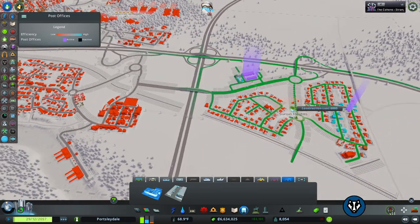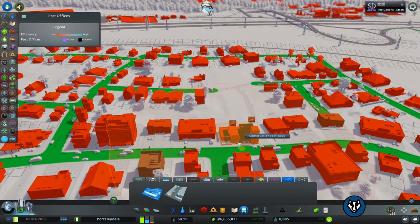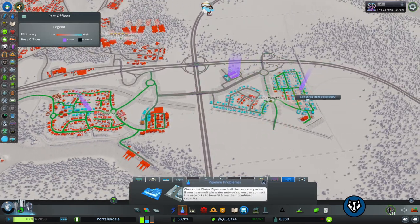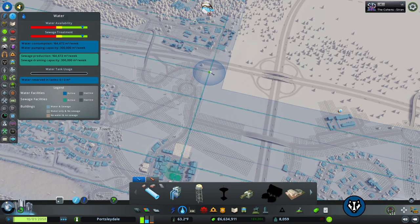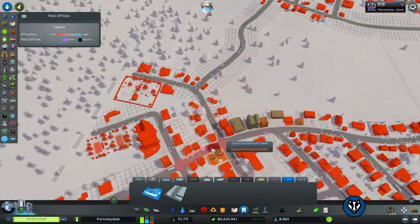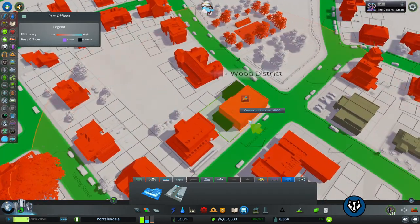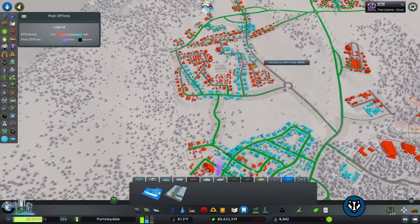Now we need our post offices. We've got one for that area and now we need to put one in Badger Town. You just treat them like parks really. We're going to go into each town and give each town its post office — just freeballing it. I'm trying to put them in the middle of the town where they would normally be. I think those two will cover each other.